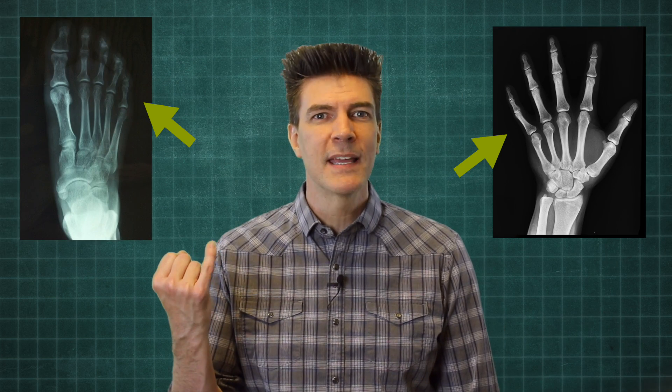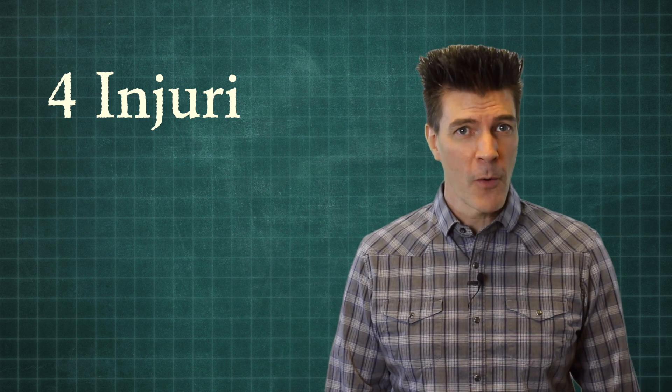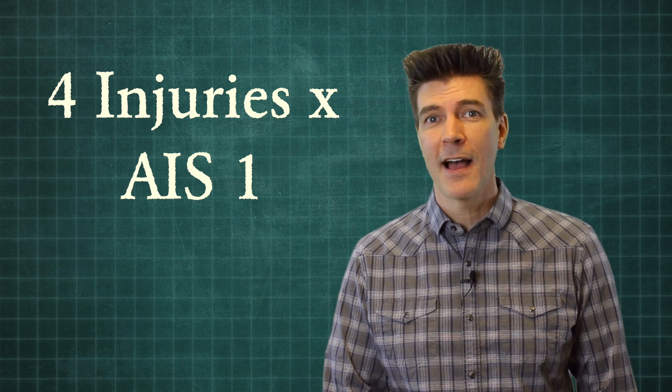The problem with the AIS scale is that it runs into trouble when you're talking about multiple injuries. Let's say, for instance, you broke the pinky digit of all of your hands and feet. You've got four minor injuries, each with an AIS of one.